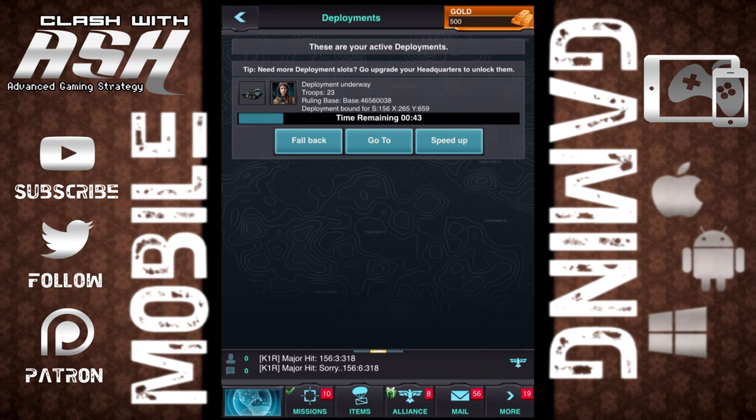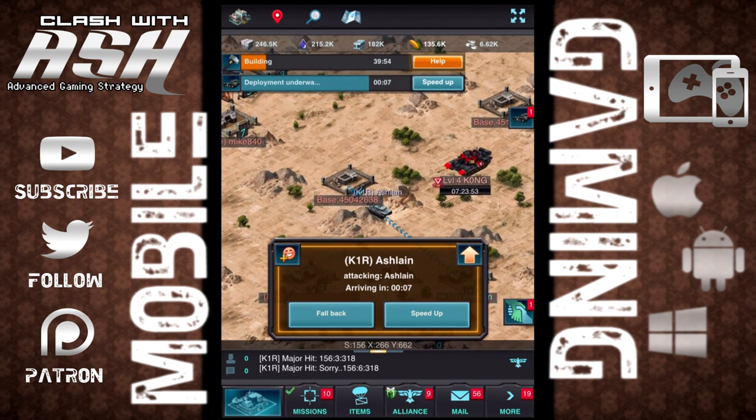We're going to use some speed ups to speed them up. In your items, make sure you check in because oftentimes there are speed ups and deployment speed ups — there are all kinds of different speed ups in the game. Speed ups are kind of like a big currency because the game is a game of time.